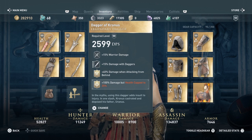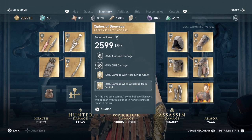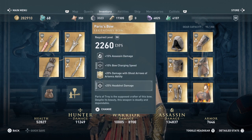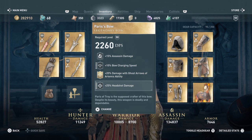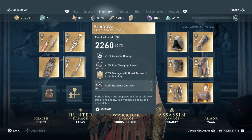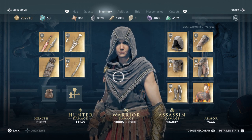If you're not confident using the 100% damage / 25% health engraving, look for anything that boosts damage. The second weapon also has 40% damage when attacking from behind, so now I have two weapons giving me that bonus. For the bow, I went with Paris's Bow and added plus 25% headshot damage. I like that it has the Ghost Arrows of Artemis ability and plus 15% assassin damage — if you're taking a shot at anyone, aim for the head.